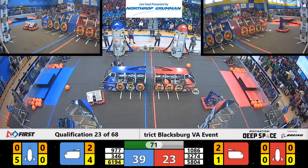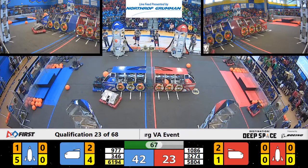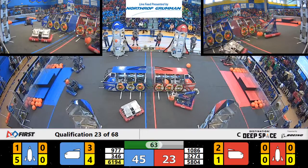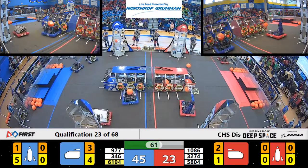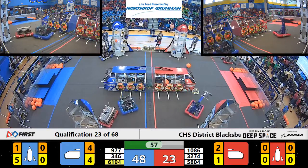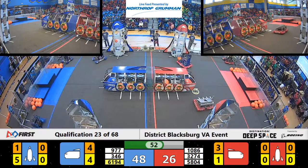977 drops off a ball into the rocket for the blue alliance. This cargo ship is getting finished awfully quick over on the blue alliance. 1086 dropping off one into their cargo ship — 346 does it simultaneously. That's three points for the blue and the red.